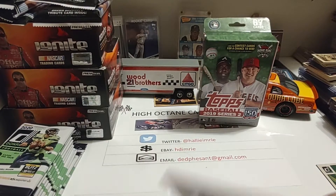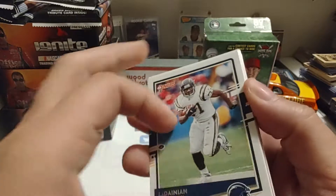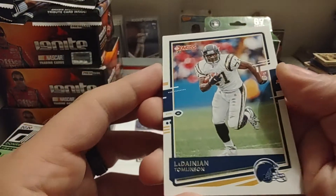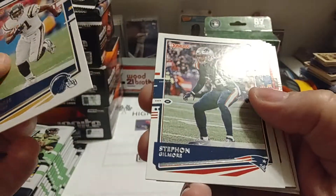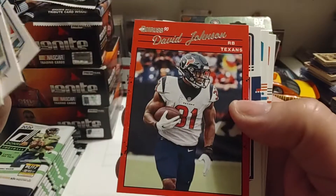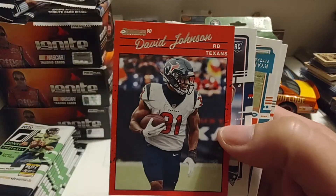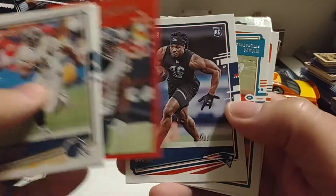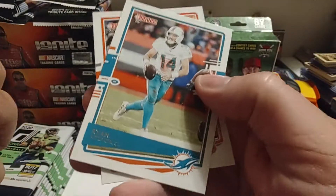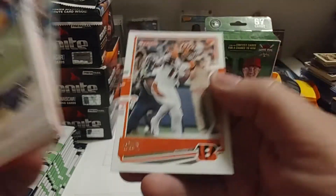So we'll rip through these relatively quickly. I can't remember if I've opened any of these or not. But there we have LaDainian Tomlinson — starts us off, so not too bad. There's a '90 Donruss baseball throwback of David Johnson. I do like the way that the newer cards look with the '90 throwbacks — they look much better than the old. Kyle Duggar. Ryan Fitzpatrick. And John Ross III.